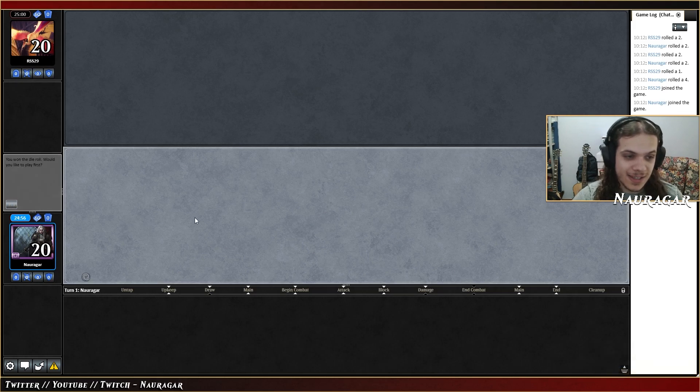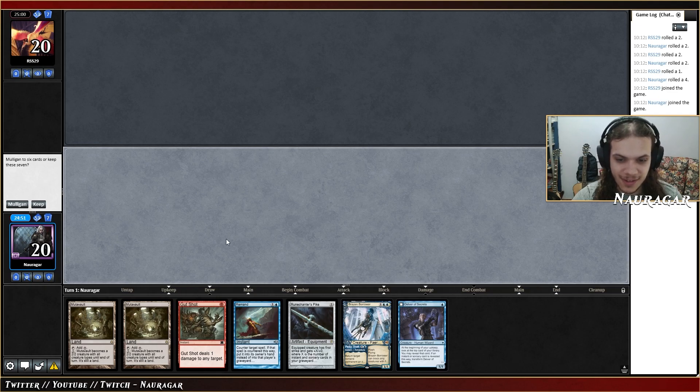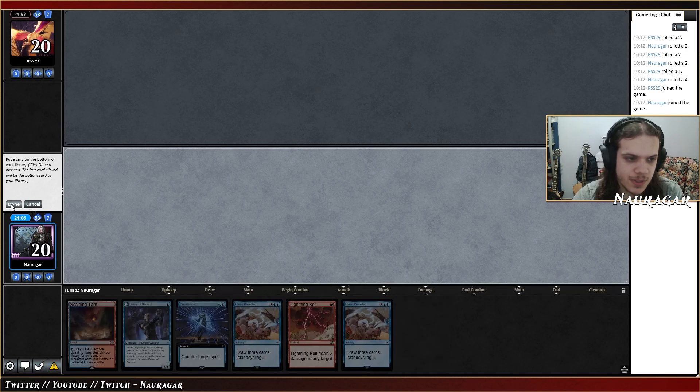Sadly I lost my last game due to connection issues, so it wasn't something really funny to watch me trying to reconnect. But anyway, let's try to win the next three games. I think this is a mulligan. This on the other hand is not bad at all. Turn one I go Delver, turn two Lorien upkeep — I hit the land drop. Another Lorien — this means they're probably going to take out Counterspells or Snapcaster Mage. Let's keep the Counterspell in.